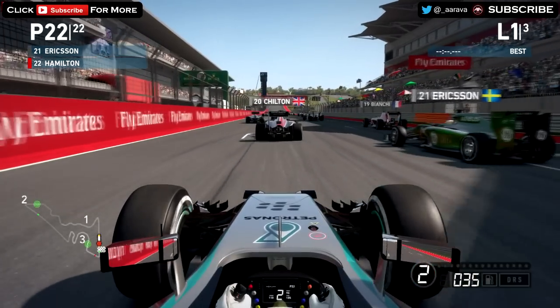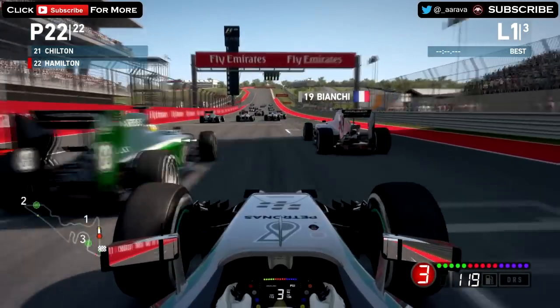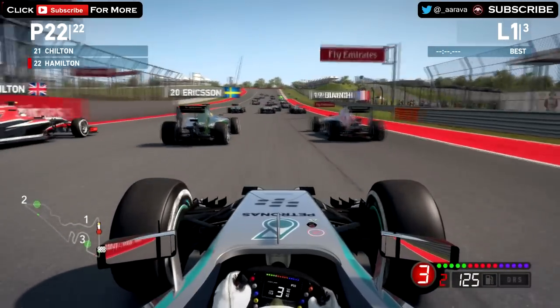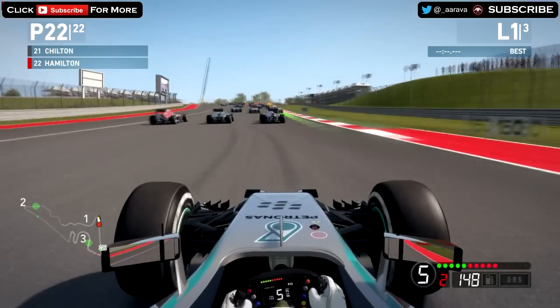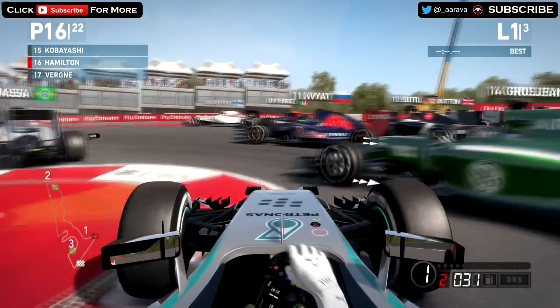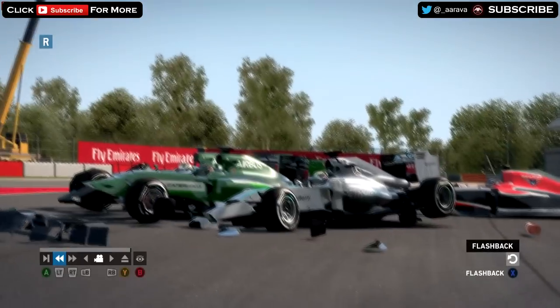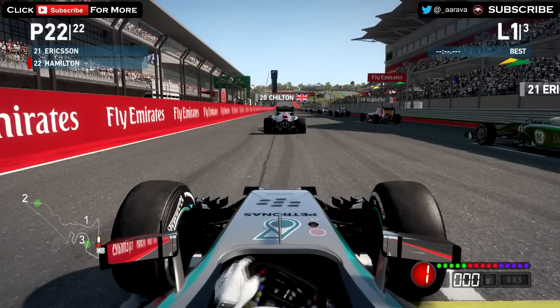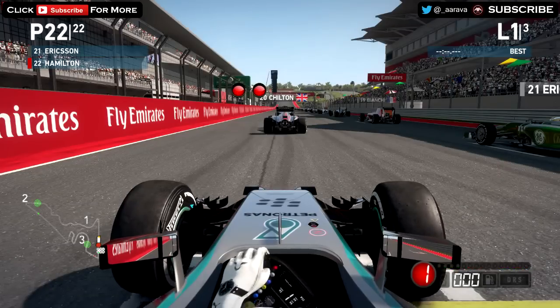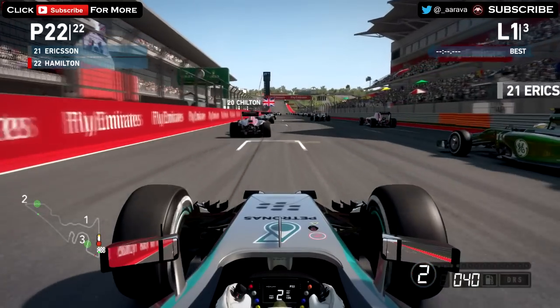Diving down the inside did sort of work — we did gain some positions, albeit with a red flag as well. We're sort of boxed in the middle here. Going down the inside — no! Oh God, the Caterham came right across me. And the Williams got exploded there. Here we go for another attempt. I think down the inside is going to work again, but I need to get there a bit earlier — the Caterham came across me because I came in too late.